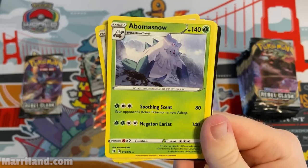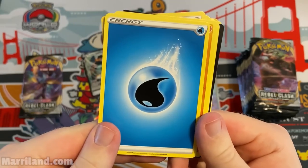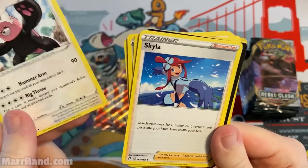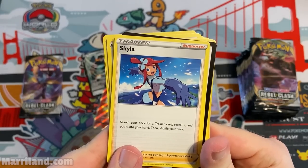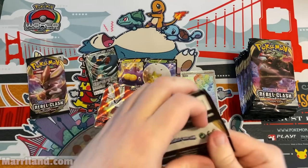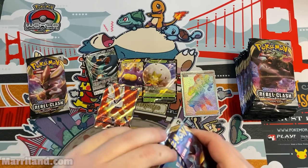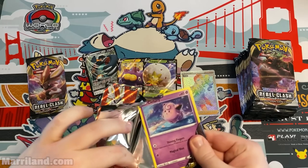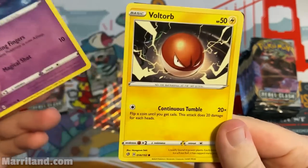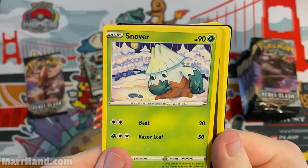Abomasnow — Soothing Scent and Megaton Lariat. Kind of weird it doesn't have an ability, just damaging attacks. Carkol, Skyla — search your deck for a trainer card, reveal it, and put it into your hand. Pretty nice. Also got the Psychic Clefairy again — no longer a Fairy type in the card game. They probably figured there were just too many types and it didn't add enough.